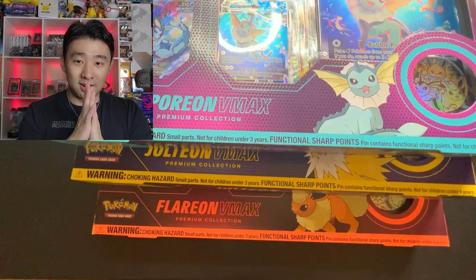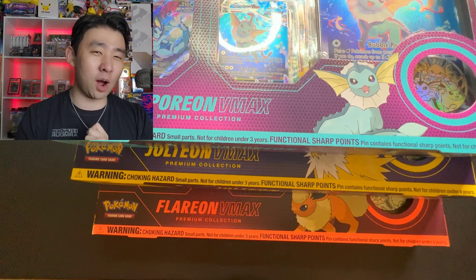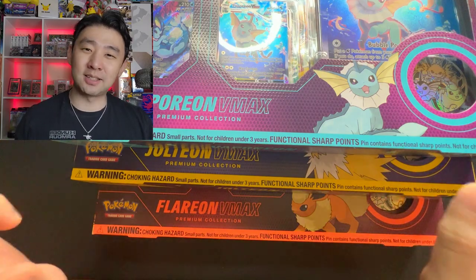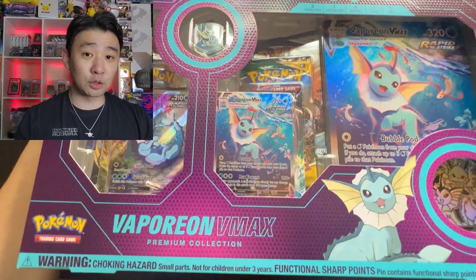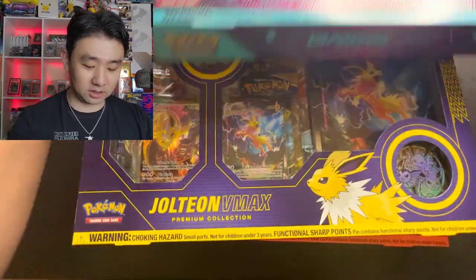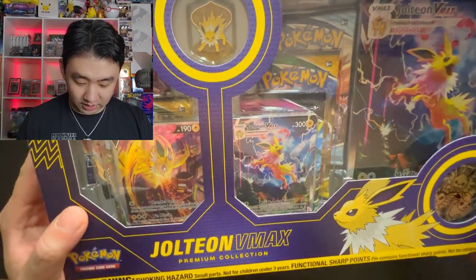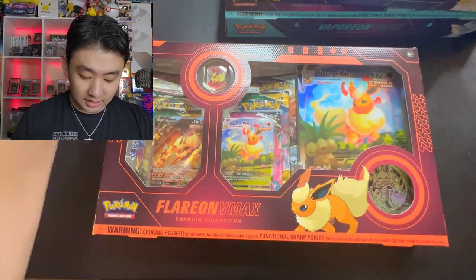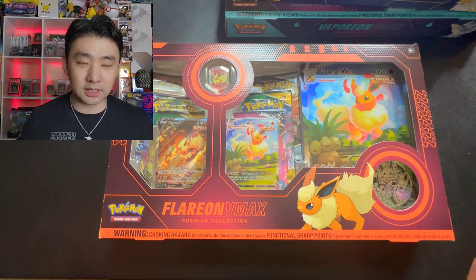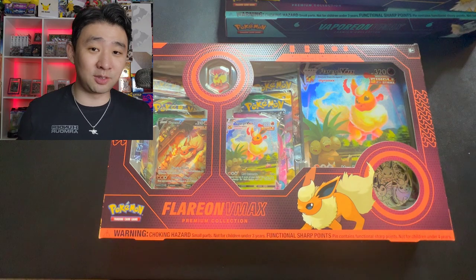So what I'm going to do is open these three boxes to start the new year, hoping for Rayquaza in these six Evolving Skies packs — I think you get two per box. First and foremost, the Vaporeon Box — you get two Alt-Arts, a regular V, and a V-Max. Jolteon same thing — Alt-Arts and V-Max. That Jolteon V looks horribly off-center, by the way. And the Flareon V, you get the V and the V-Max Alt-Arts. So these are guaranteed Alt-Art Eeveelutions in here, which is probably why y'all voted this as the best product of 2022.